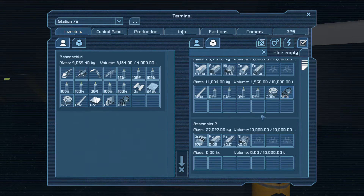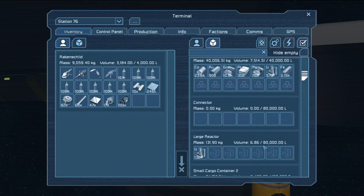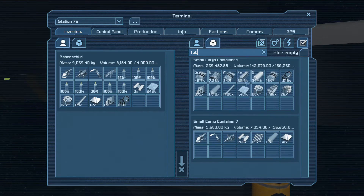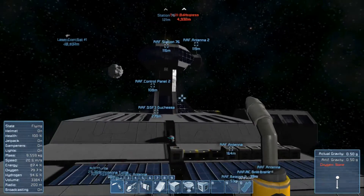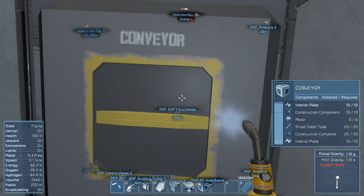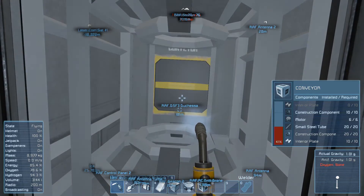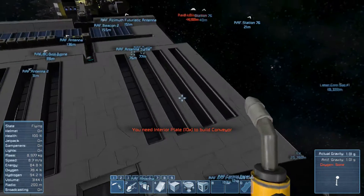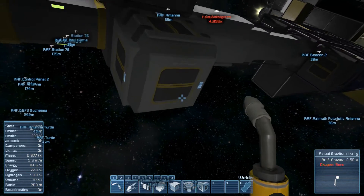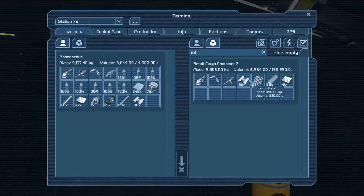The refineries are at work because I brought back some materials from a flight. I brought back girders, steel tubes, small steel tubes. I tested out the drill ship and even though it was hard, I was able to get some materials for us — interior plates and steel plates for the conveyors.